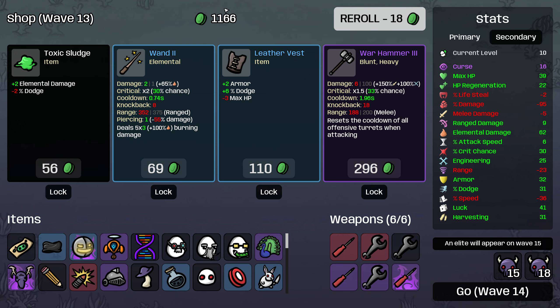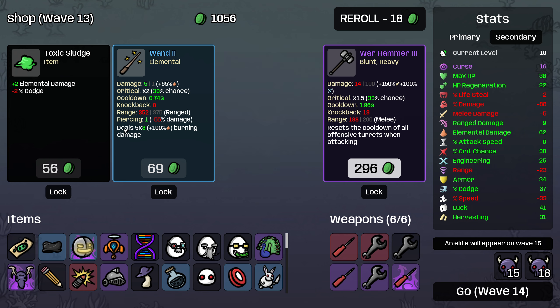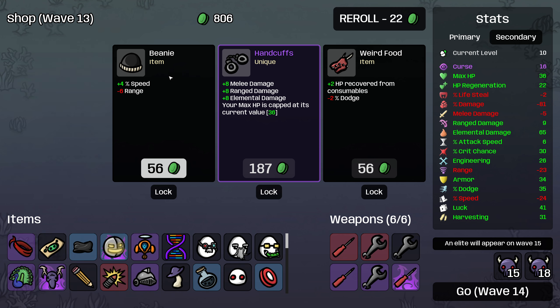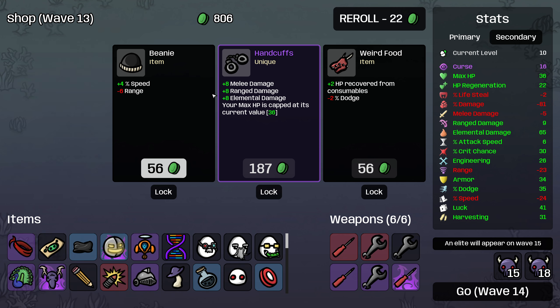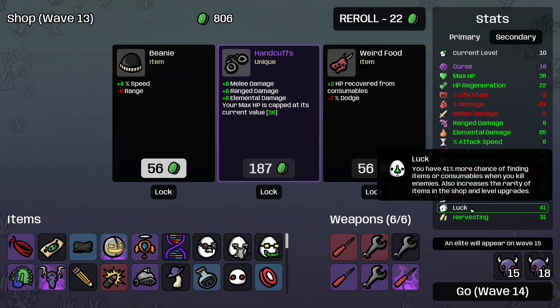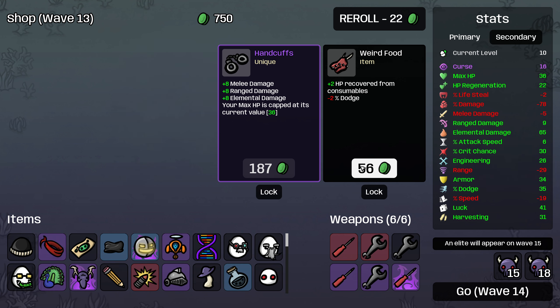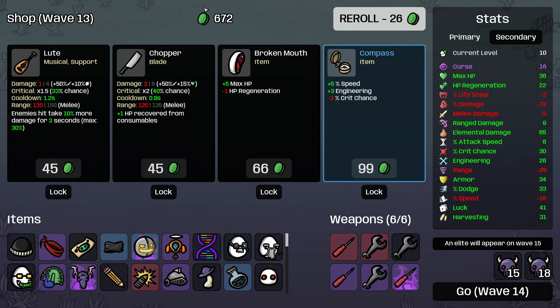Let's roll again and we will take a leather vest and a toxic sludge and roll — more piercing shots, sure. I do not want to cap my max HP at 36 — that's too low for me, even with 34 armor, which obviously is a lot. I think 36 HP is getting a little aggressive there. So I'm going to roll.